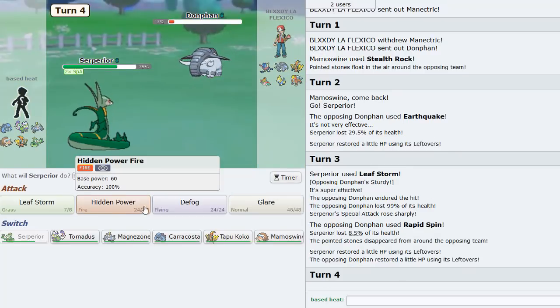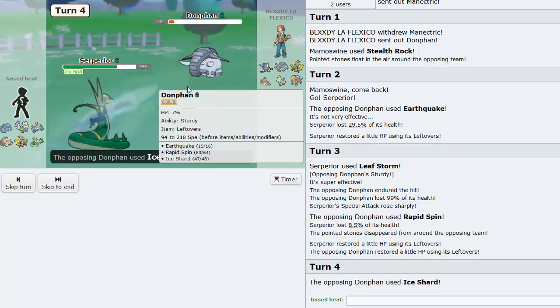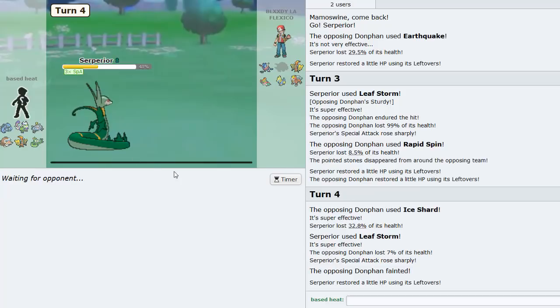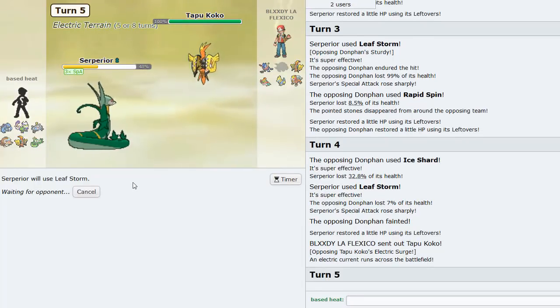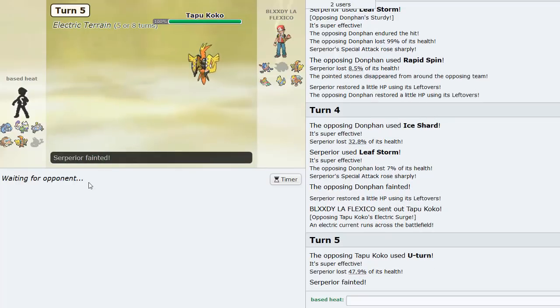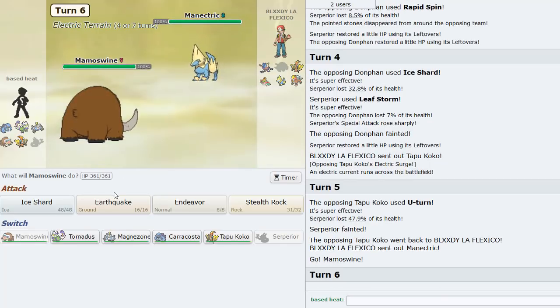We get off another Leaf Storm. He could Ice Shard so he does - we're still at decent health. Superior isn't that useful anymore since we got rid of Donphan and everything else is faster. He went Koko - I think he's physical Koko judging by that U-turn damage. Definitely physical, either the same set as me or Z-Move.